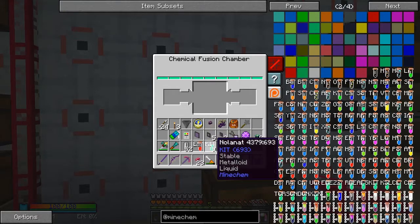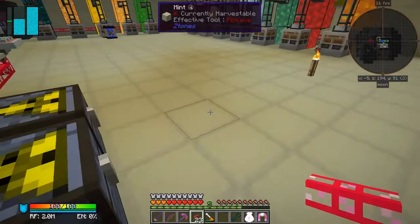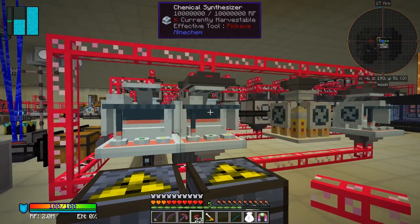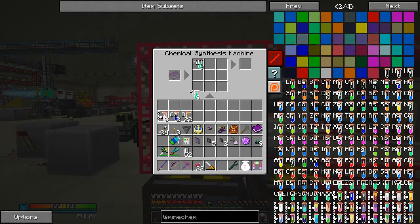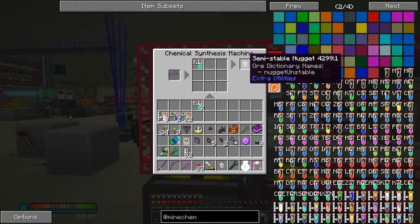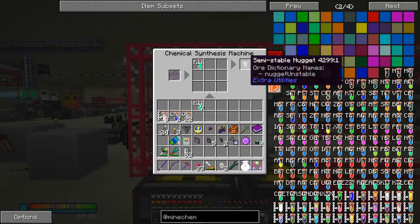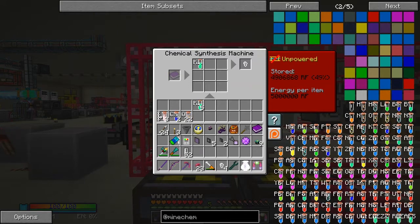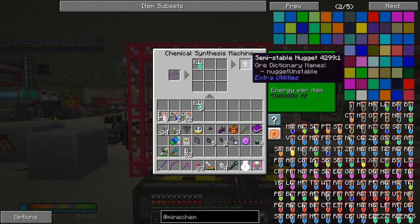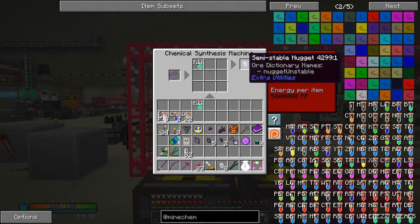Let's go and take that over here, put the Einsteinium in this chest, and then we can synthesize this. Let's just synthesize this one - I only want one in there. Right-click it in like that - so we have some semi-stable nuggets. It's only got two - probably a power issue. It needs energy, so it's going to take a while to fill this thing up. I need to connect the synthesizer to something a little bit faster so we don't have to wait for it to charge up.